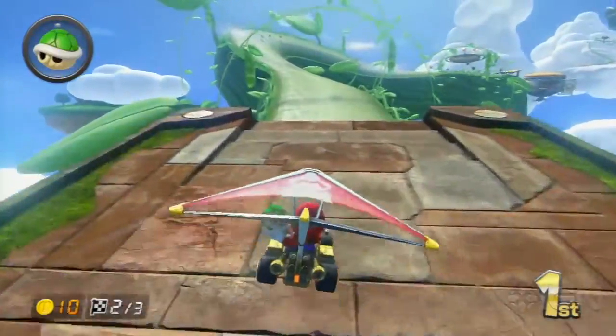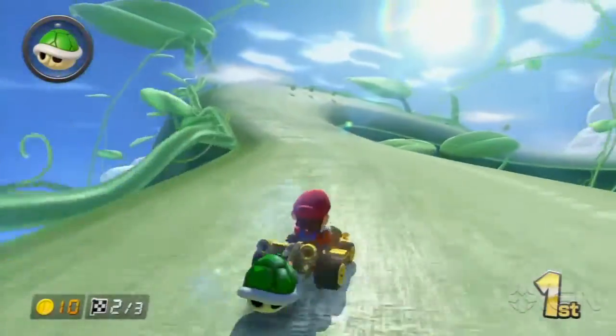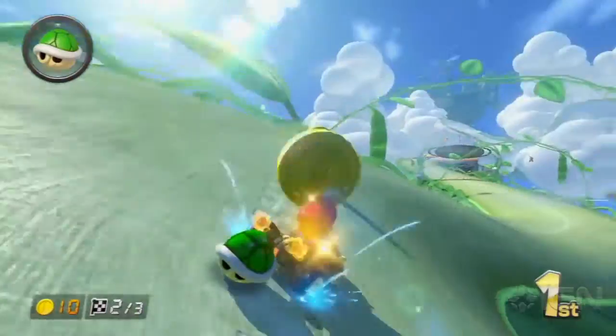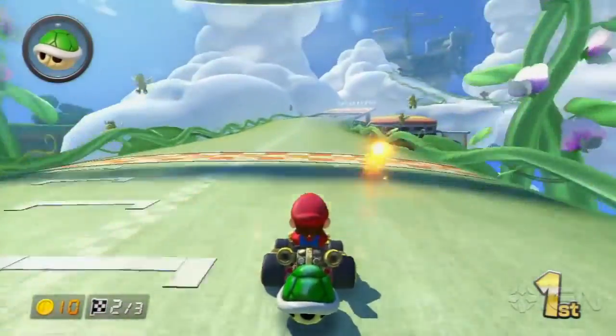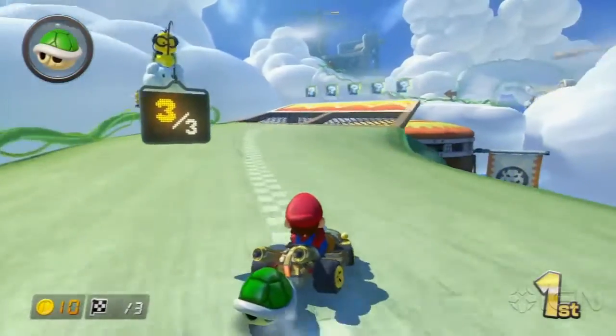To get the gold tires, you have to beat every staff ghost in time trials. And to get the gold glider, you have to collect 10,000 overall coins — it takes a really long time. Try playing multiplayer online or offline; it's a great way to collect coins fast.